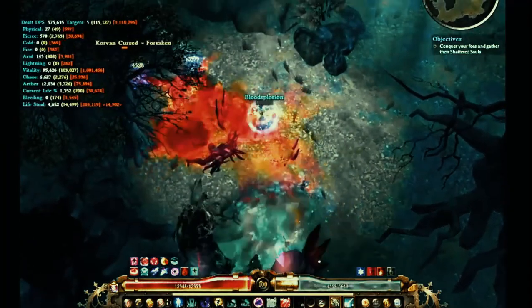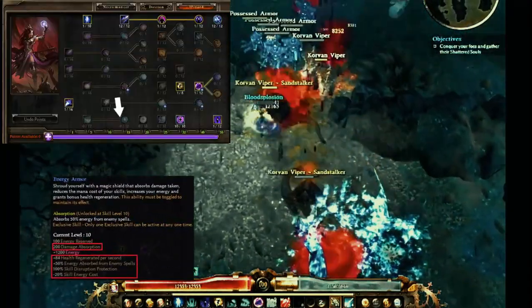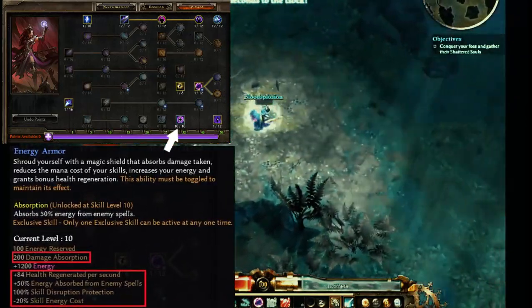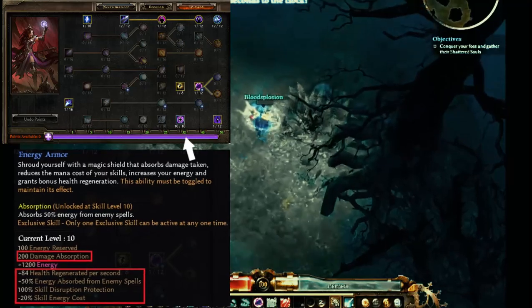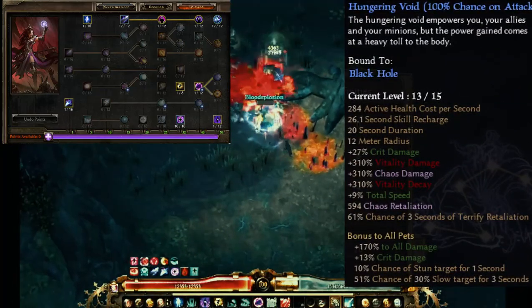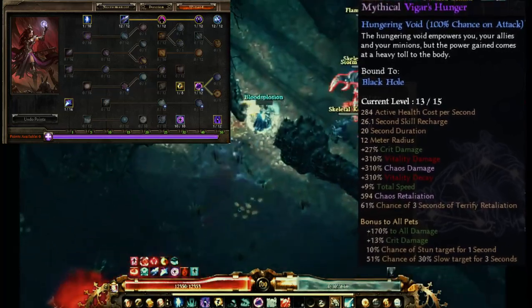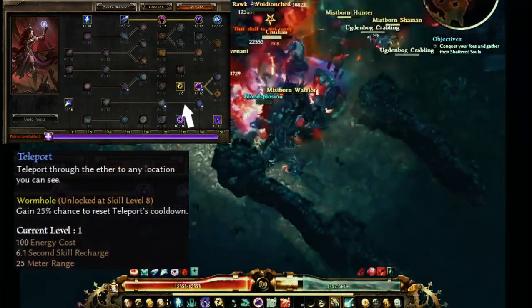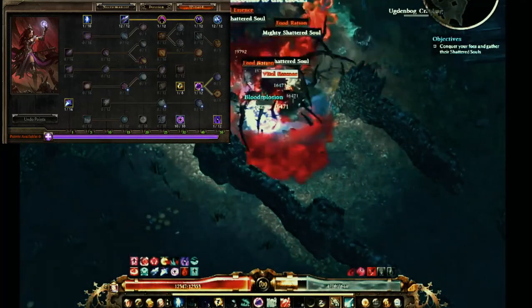With all the attack damage converted to health, we got Energy Armor which is 200 damage absorption, a bunch of energy, and a lot of health regen — which is extremely useful, especially for the Dying God. All of this is very cohesive with this build, and the skill energy cost is superb. Teleport has a 45 meter range — it can go in any direction, twist and turn any which way.